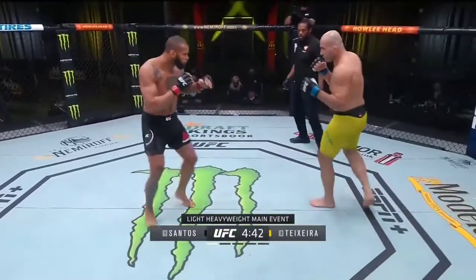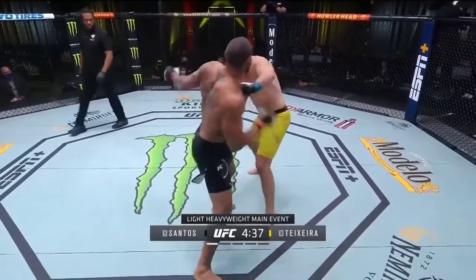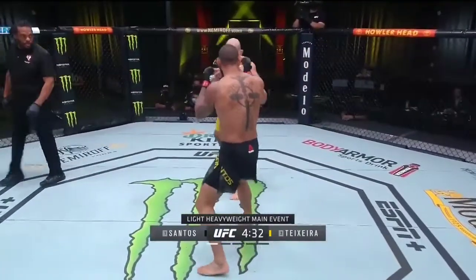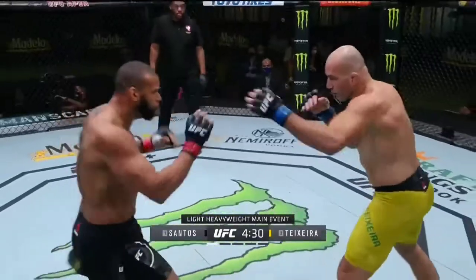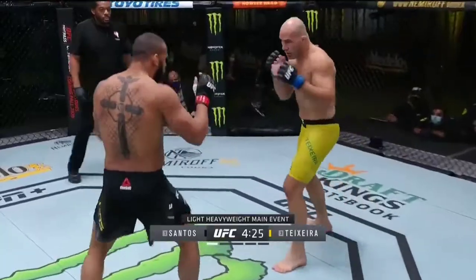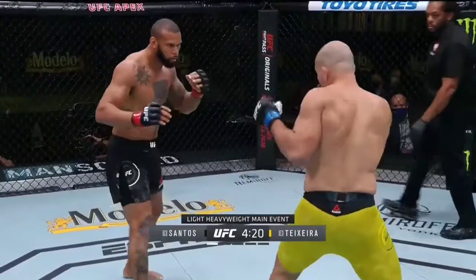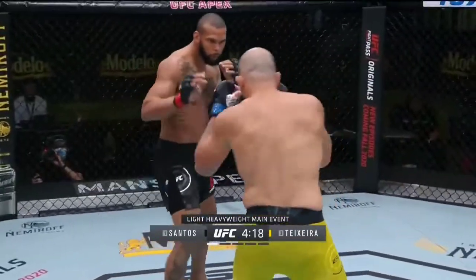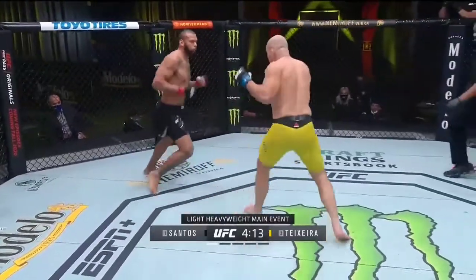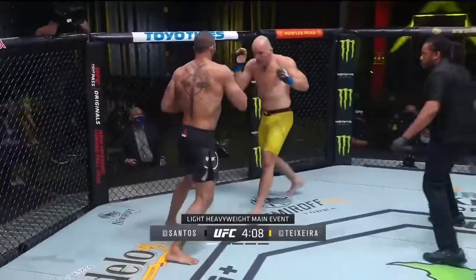Jan Blachowicz is the new light heavyweight champion, likely watching this one intently. The capoeira green rope — Tiago Santos thought about a capoeira kick early, coming out southpaw early too. Watch that left kick. He really likes that left kick from southpaw. Pulling him into it — huge left hand hurt. Right hand by Santos early. Heavy shot.